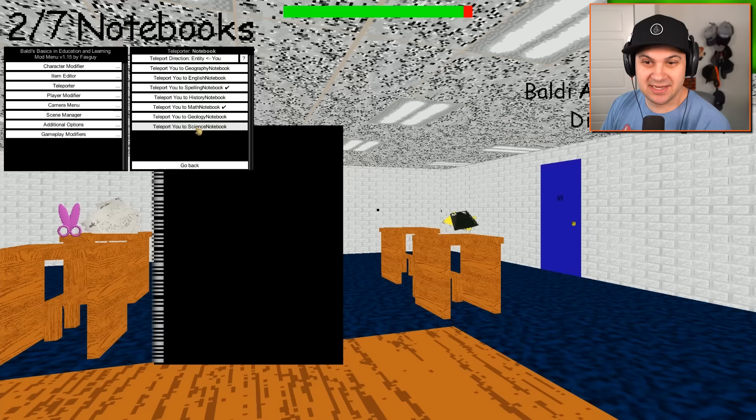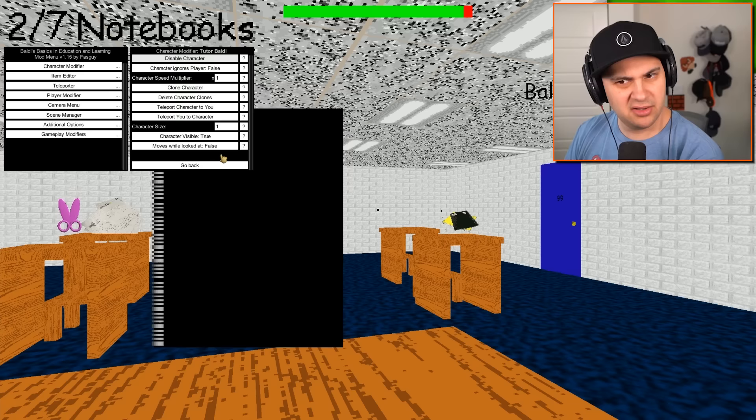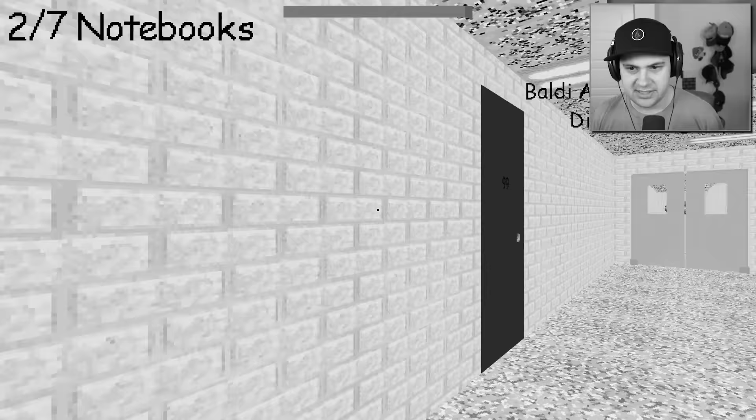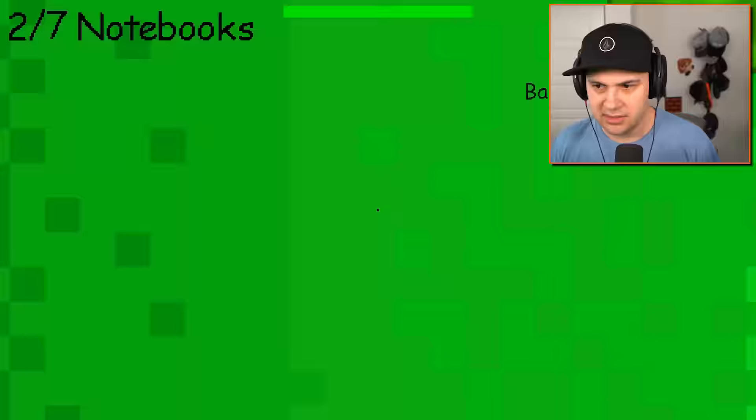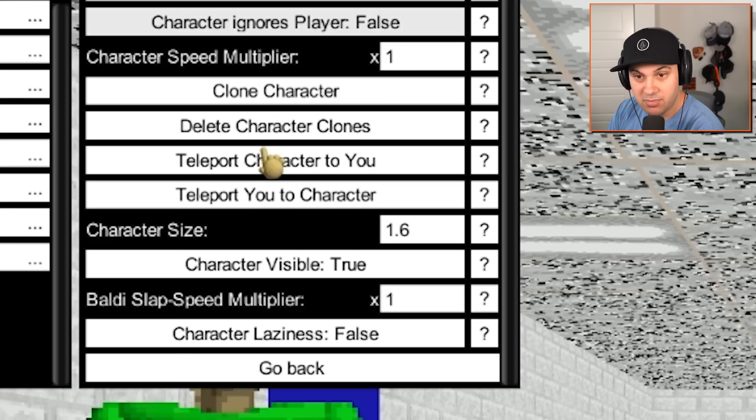Infinite items? Sure. I could just teleport myself to all the notebooks. Science notebook — there it is. What is Tudor Baldi? Enable character. Tudor Baldi is like the starting Baldi? I hear him talking in the back. I'm going to teleport myself to this character. Where is he? Oh, there he is.